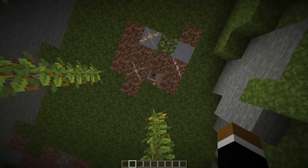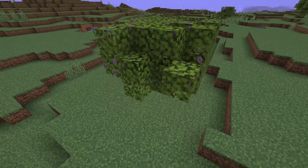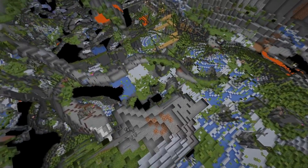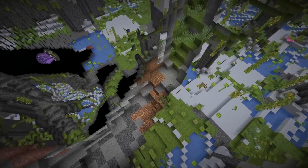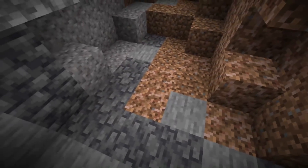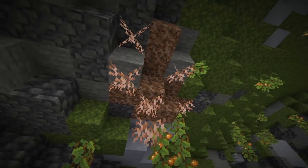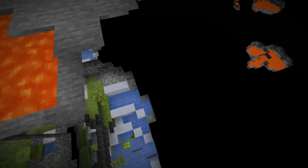And there we are — this is the underside. Here's another example: the rooted dirt actually goes through two caves. Here we got the first one with some rooted dirt on the ground, and then we finally got the hanging roots on the ceiling of the lower cave. It seems like it would always pick the lowest cave.